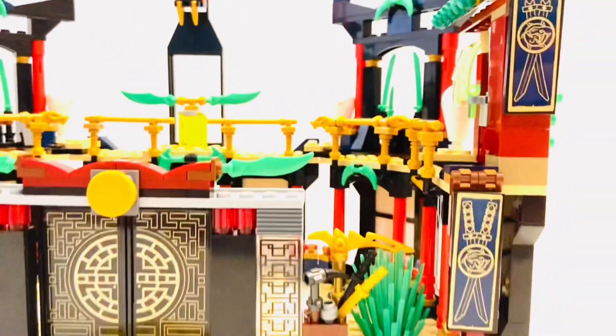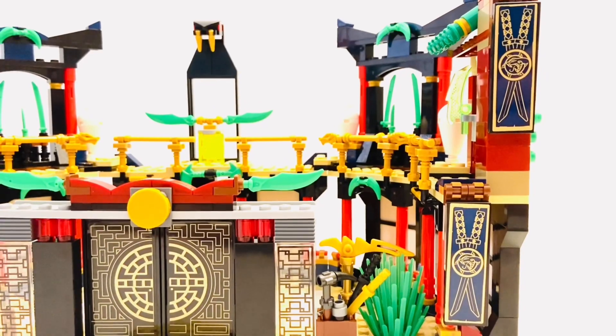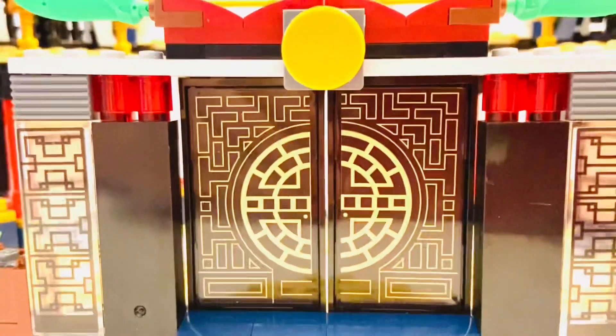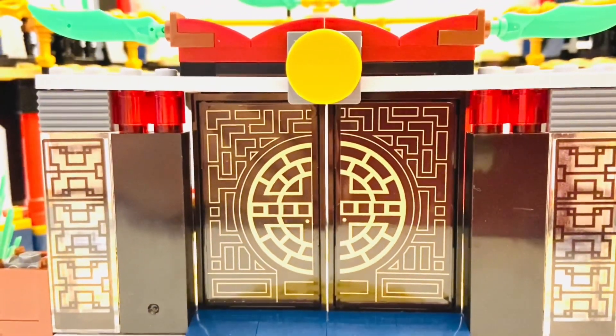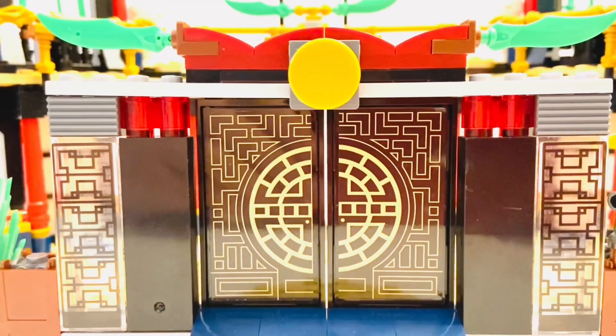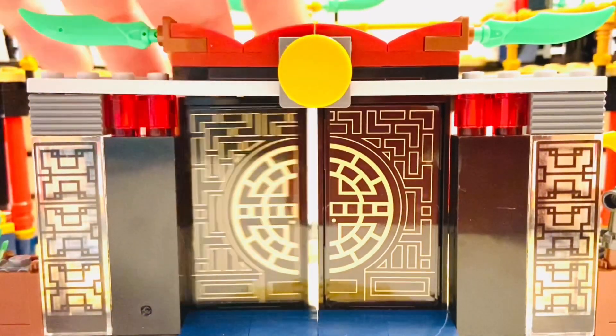Each of the Tournament of Elements official arenas had two serpentine flags with crossing swords which stuck out from the back, so I put them on each side to make it look grand and really cool. At the front are sliding doors from the Ghostbusters Dimensions pack, which I modded heavily so they would fit in this arena — and they are actual sliding doors, which is really cool.